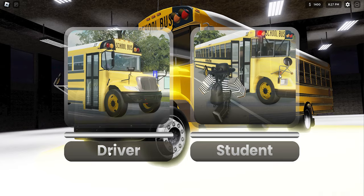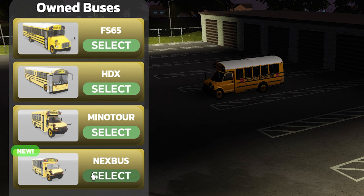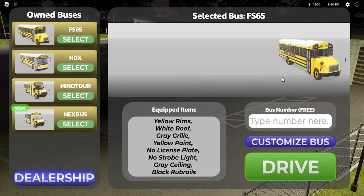I picked driver. So they have these different types of buses — these are my own buses. FS65, HDX, Minotaur. Sorry about that. Next bus — that's the new one. Let's check this out. You can actually change the rims, the roof, the grill. This is cool. My bus number is Johnny Shows.